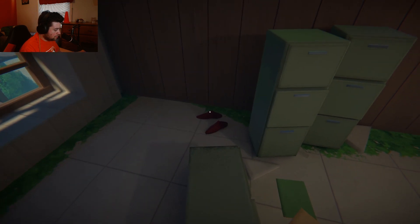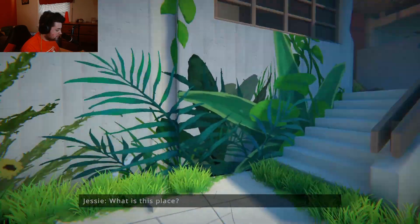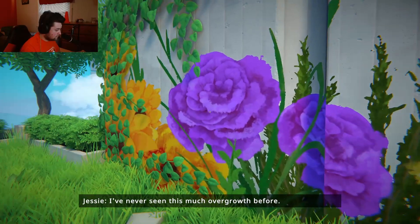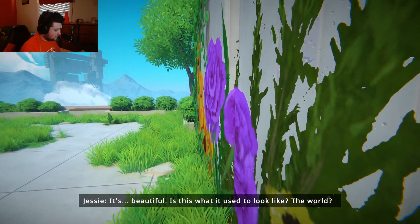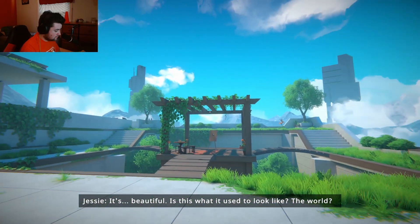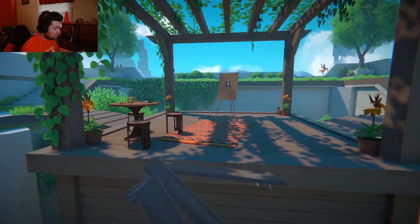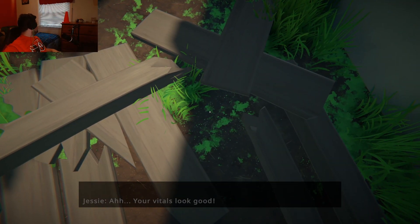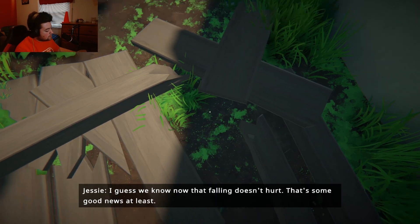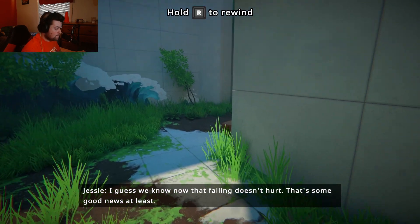Did the shoes push over the filing cabinet? Anyway, let's get outside here. What is this place? Garden — that's what it is. I've never seen this much overgrowth before. It's beautiful. Is this what it used to look like? The world. Let's just walk across the bridge. Whoa — you okay? Your vials look good. I guess we know now that falling doesn't hurt. That's some good news at least.